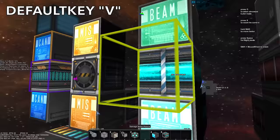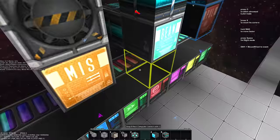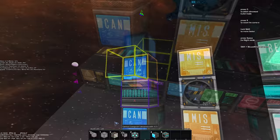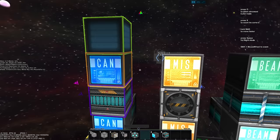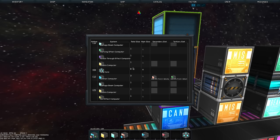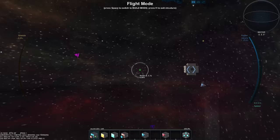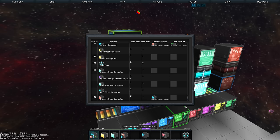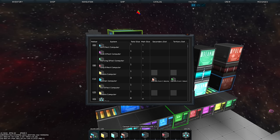For example, let's take a cannon and hook it up to a pulse computer. You select one block, then select the second to create a slave relationship. You can also hook up an effect, and you can even pick a colored block to set the color of your projectile. In flight mode, you can fire and see that the reload time is really, really long.